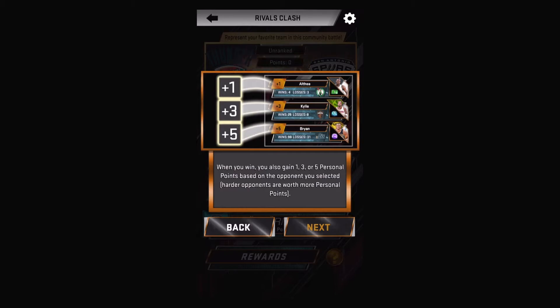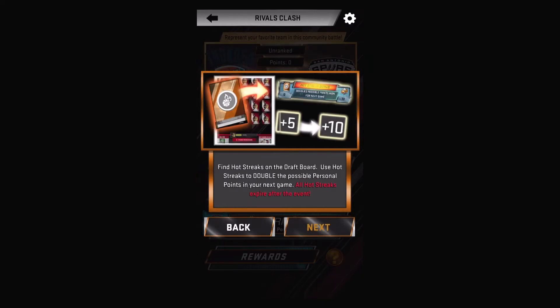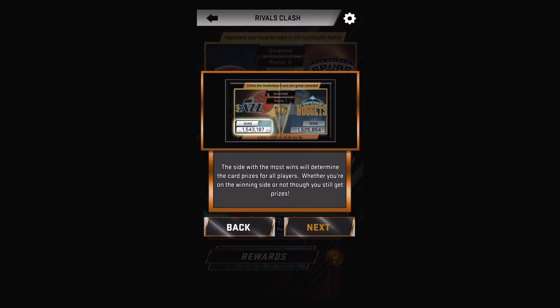Don't worry necessarily about position — just put in the five best cards you have at any position; it doesn't make a difference. Since you don't have stamina, you have three separate opponents: lower level, mid level, and upper level. The mid level is about your range, lower is under you, and the upper is the highest. You pick your opponent, you get that many personal points if you win, and none if you lose.